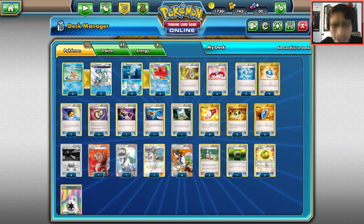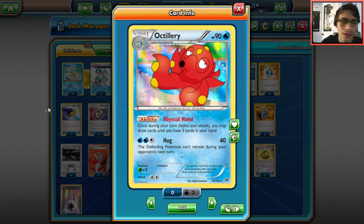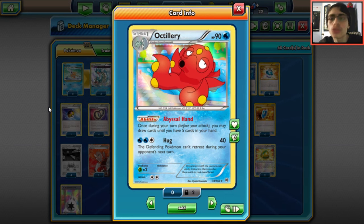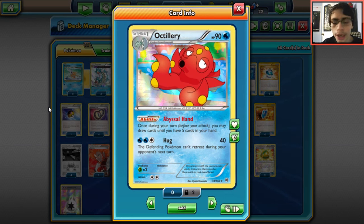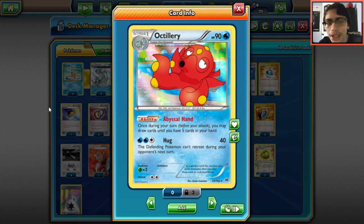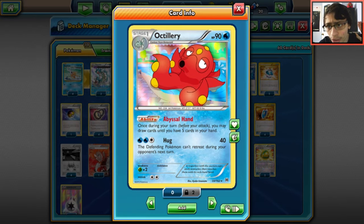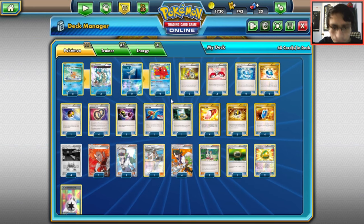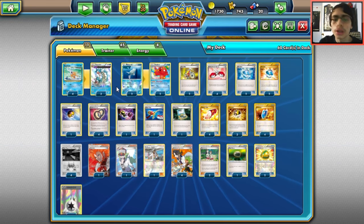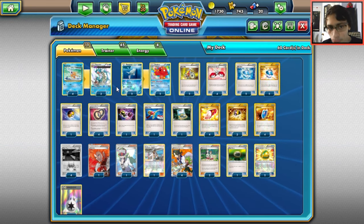We run a two-two Octillery line instead of Shaymin — this list actually took second place. Octillery's Abyssal Hand keeps you drawing cards, which is very important for consistency since Gyarados won't survive long. Octillery might actually be better than Shaymin in this deck, and it's a very cheap budget-friendly card. You only play 11 Pokémon. You can throw in a Mr. Mime if you're worried about Hoopa or Umbreon hitting your benched Magikarps.